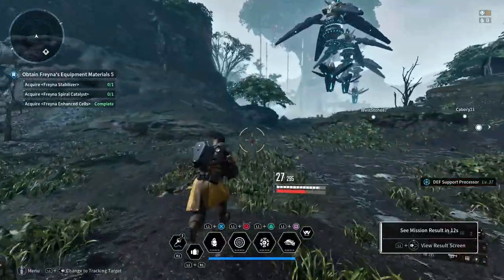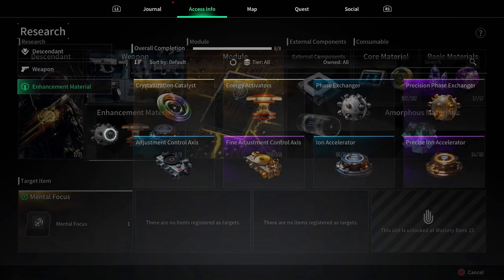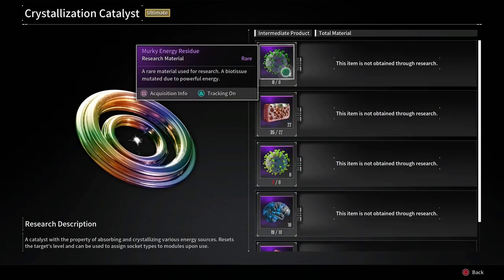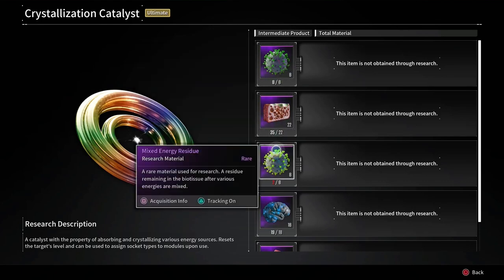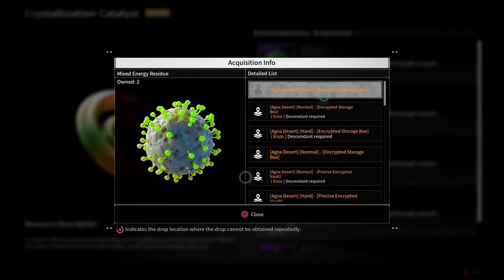I've got eight there. Let's go to Access Info, let's go to Enhanced Materials, let's go to the catalyst. We need some more — we have just enough of the murky energy residue, and we need some more of the mixed energy residue. We have enough for the advanced neural circuit.